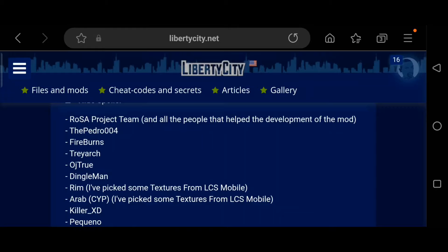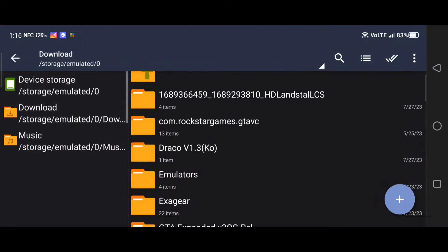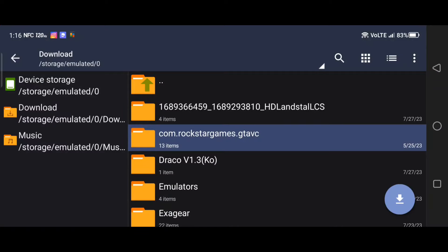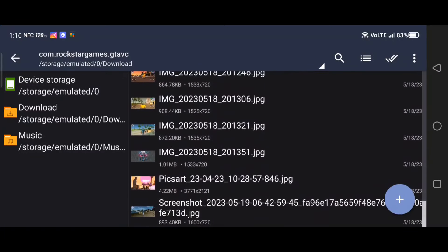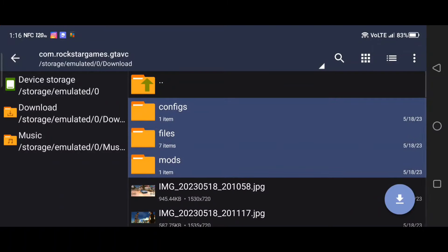Let's get to Z-Archiver real quick. I downloaded the file and extracted it, so when you extract it, here it is right here. When you go into it, you see screenshots, and then you got configs and mods.